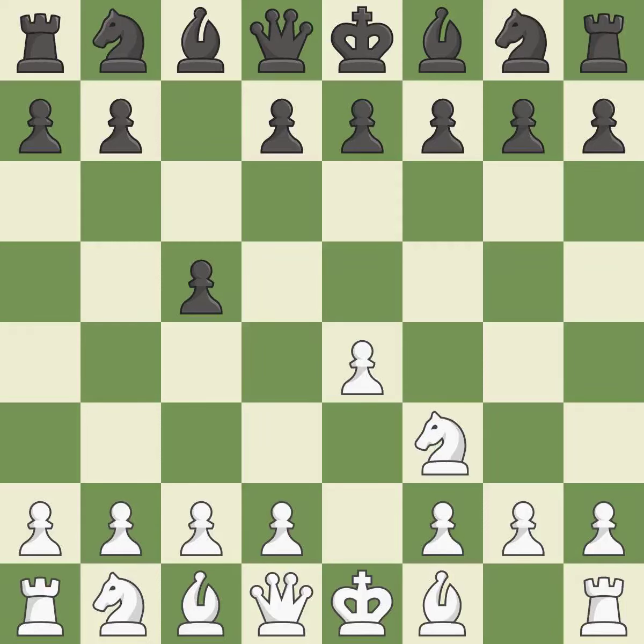Nf3 moves the knight toward the center in anticipation of a pawn push on d4, where it will be ready to retake the piece if black captures on d4. When black eventually plays Nf6, white is prevented from moving the piece to e5 by the opening of the light-squared bishop on d6.